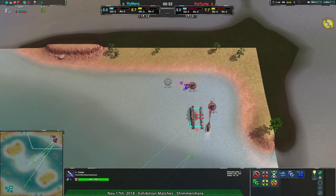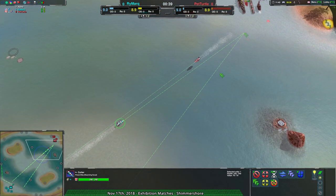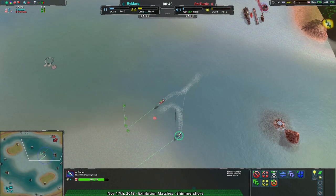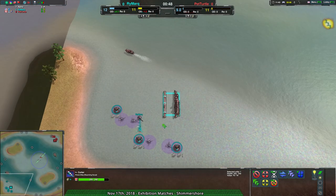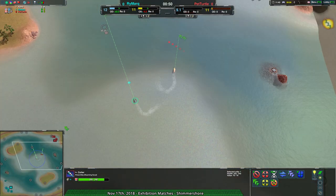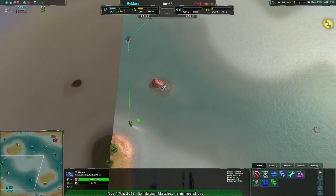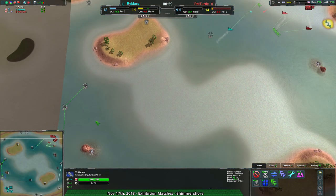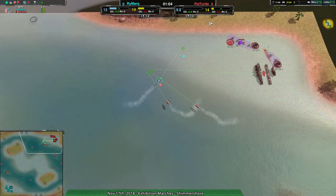That is what Rymark's going for — early raiding on the cutters. Pet Turtle getting a couple up themselves, but more focused on the economy, getting a very early Mariner followed by a couple of cutters, mostly being used for raiding and checking things out. They'll be used for defense ultimately because of the cutters coming in from Rymark. The question is where Rymark is going with this, and the answer is they're doing the same thing, but they've gotten a lot more distraction on Pet Turtle. Rymark has the Mariner going forward, actually pretty far forward — not unusual for someone in the bottom left corner, but still a little harder to defend.